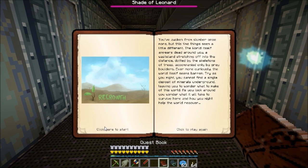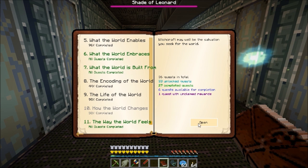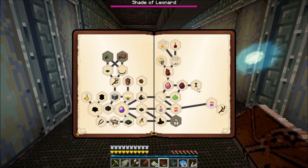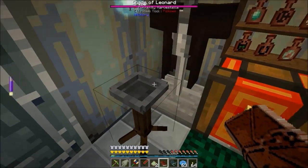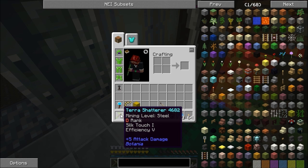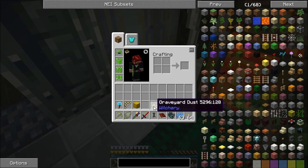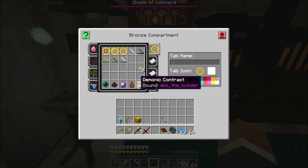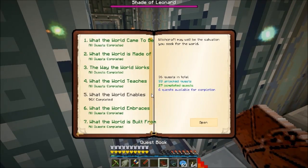One thing I want to do before we get into any quest stuff - I've got two quests with unclaimed rewards. One of them is down in the witchery bit: it's the brazier. I made the brazier, it's pretty straightforward, and that gives me two graveyard dust. That unlocked the last book which I'd actually already made. The brazier is pretty straightforward to make - it's one necromantic stone, some sticks, and some iron.